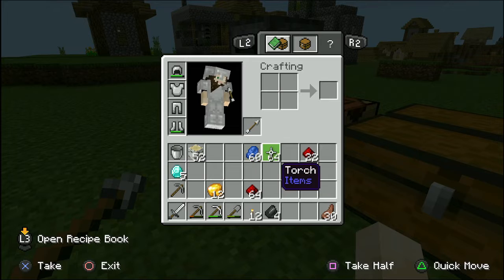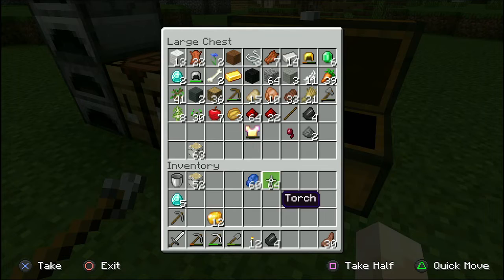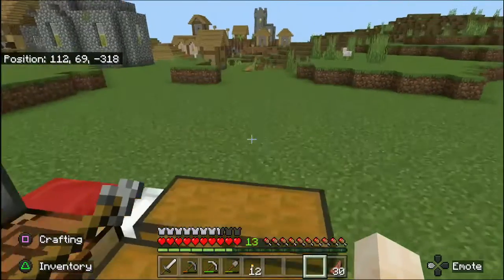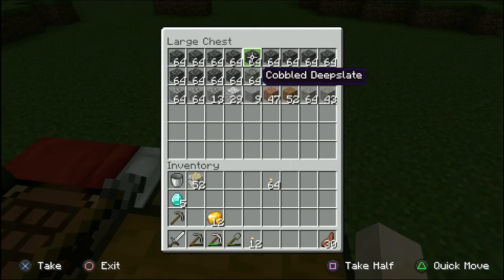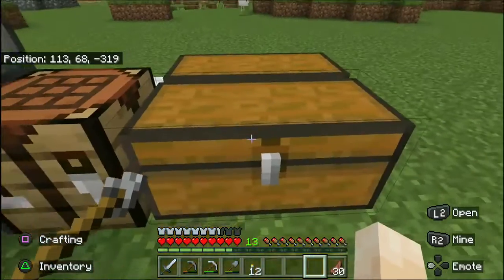We have some lapis and some redstone too. We're going to slap these things in the chest. I made another chest here that I put some of the stone-type stuff in — I've got all my deepslate, diorite, andesite, granite, dirt, and gravel in there.